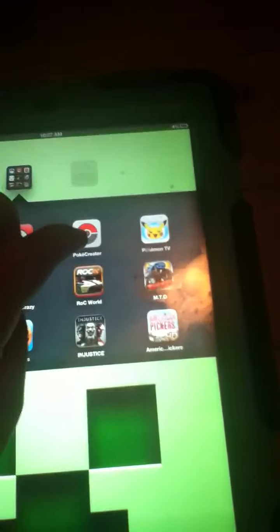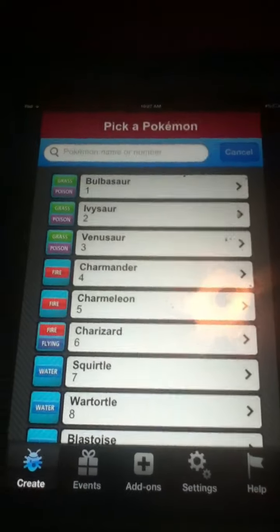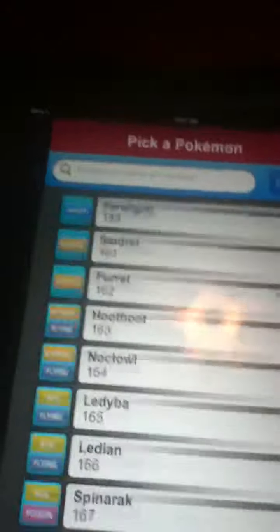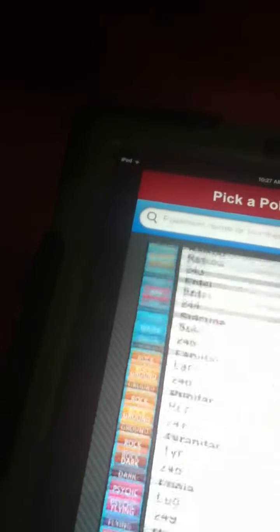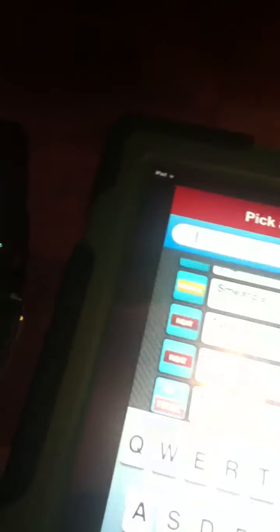First, you want to download it — PokeCreator, it's right there. Then you pick any Pokemon that you want. Let's just land at a random one. I'm going to do Typhlosion.